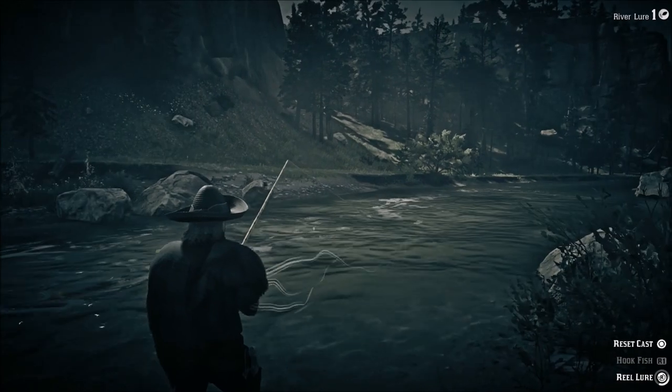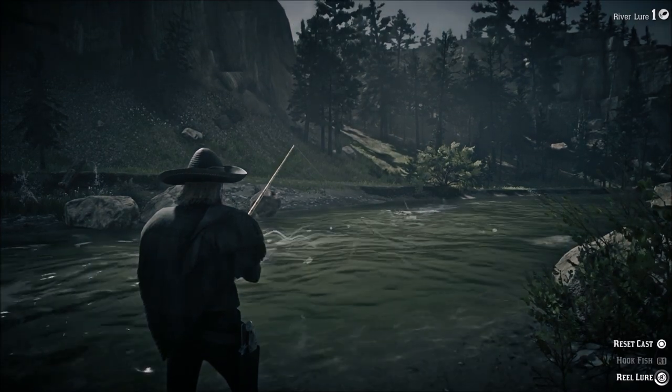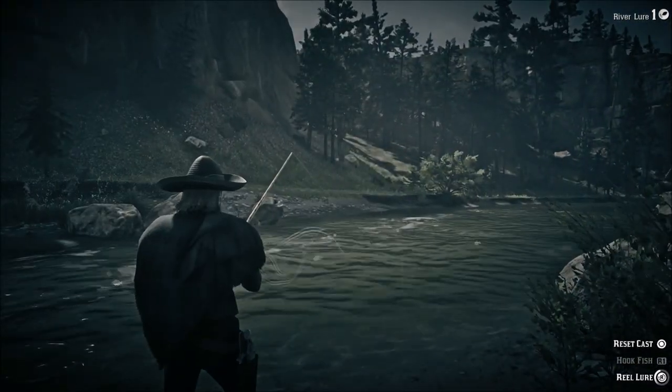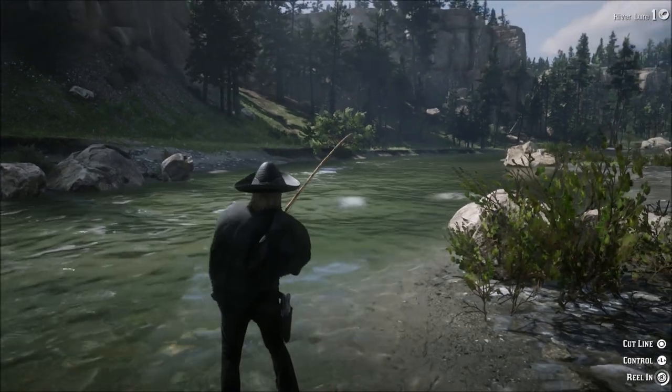But this is the best place to catch sockeye salmon. Just kind of walk up and down this little stream, kind of between those two islands, and you'll be able to find the spawning location of the large groups of fish. Make sure you have your eagle vision on. That way you can see all of the fish in the area and detect what's the bigger and smaller fish, especially if you're not using a river lure — if you're using worms, you don't want to be catching all these small fish.